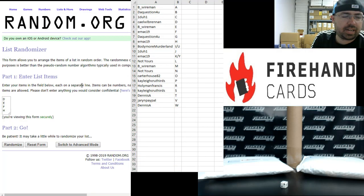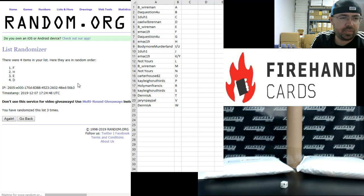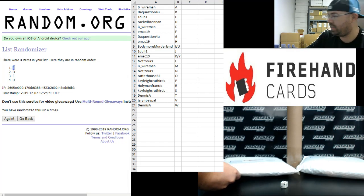Over in this randomizer are the item letters we have: D, E, F, and H. We'll randomize this list 4 times; the letter at the top of the list will be the item for this break. 1, 2, 3, 4. Alright, we're going to use Item E — item E is this one right here.